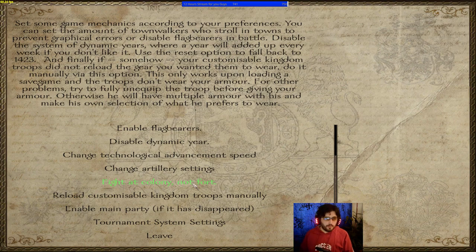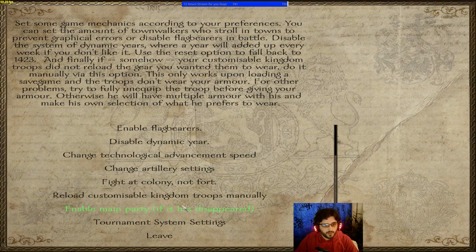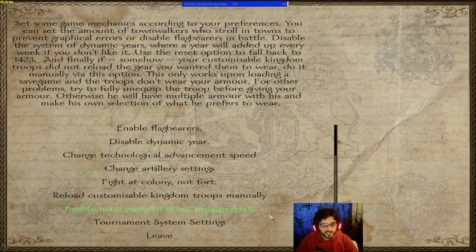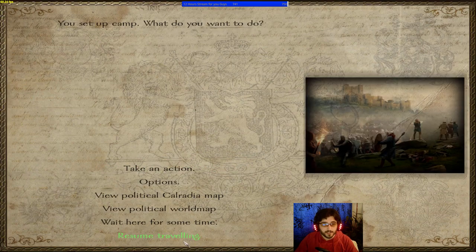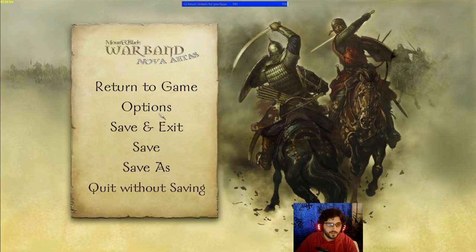It's buggy though, so I recommend fighting at the fort instead. There's also reloadable customizable kingdom troops, an option to re-enable your main party if it's disappeared due to a bug, and tournament system settings if you want to modify those.